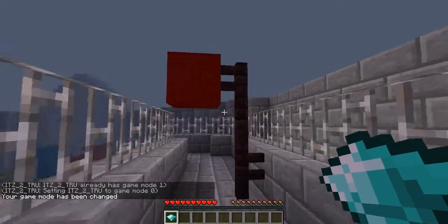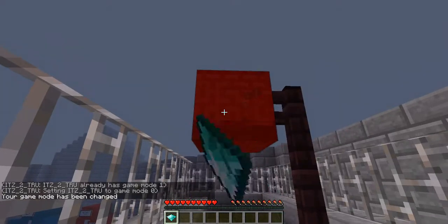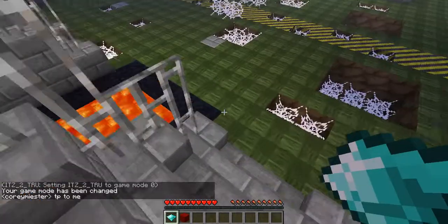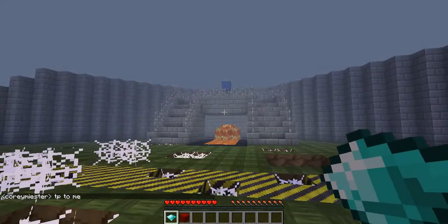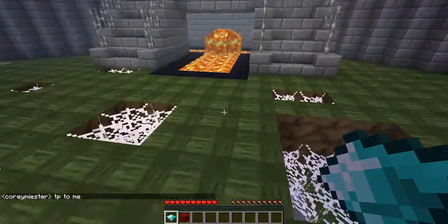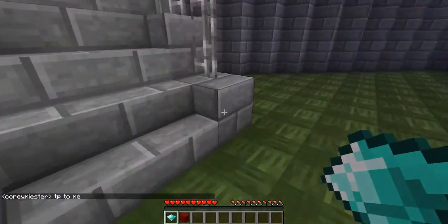Basically you run, you pick up the flag, you destroy the flag, you pick it up, and you have to run to your side. You can get stuck with the cobweb traps — it's not about getting killed by the other person.